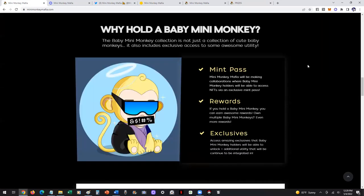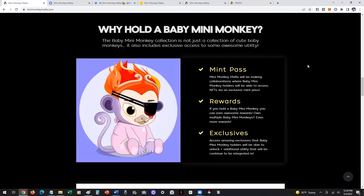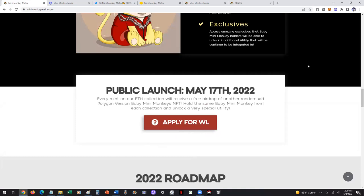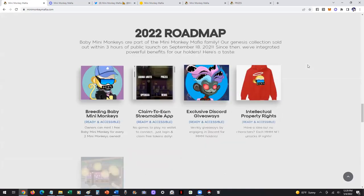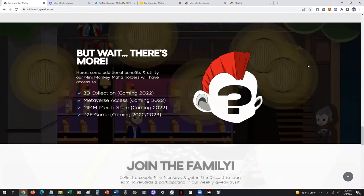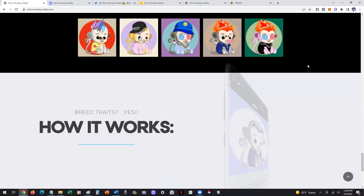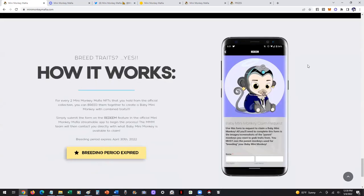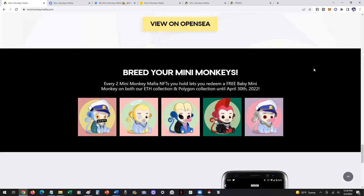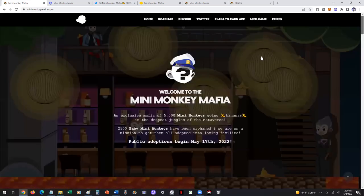The next section is why you're going to hold one. Here's a little preview of some of the utility that you can access from the Baby Mini Monkeys that you'll be holding, because it's not just a nice PFP — we're all about utility. You can apply for whitelists, you can see what we've been doing on our roadmap, what we've already delivered, what we're going to be delivering. And just recently, we finished the breeding of our Baby Mini Monkeys — every two that you were holding from our Genesis collection, you could actually breed a Baby Mini Monkey with combined traits. It's a pretty cool format and awesome utility from our original collection.